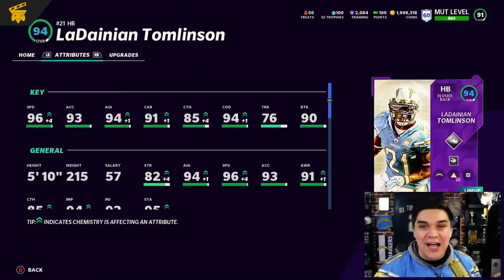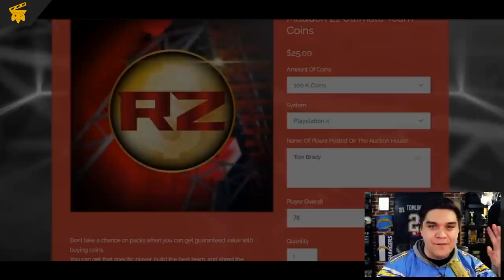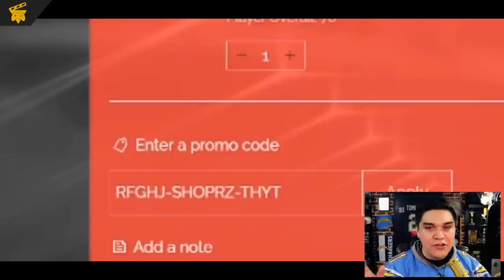So excited to finally have him back in Madden Ultimate Team, and look at this card — he's a beast. 96 speed. In this video we're going to be going over this card, get some gameplay with him, and see how he performs on this beefy Chargers theme team. We're going to celebrate LaDainian Tomlinson coming into the game with a 100,000 coin giveaway via my sponsor redzonecoins.com.